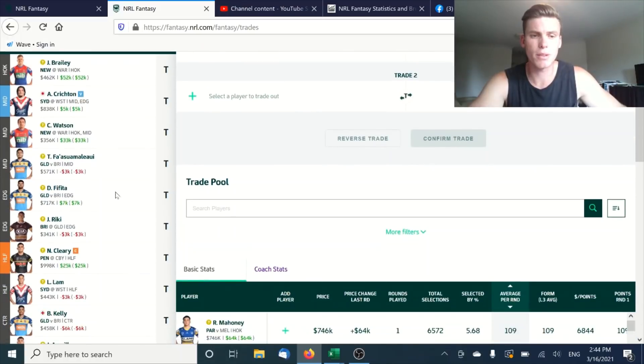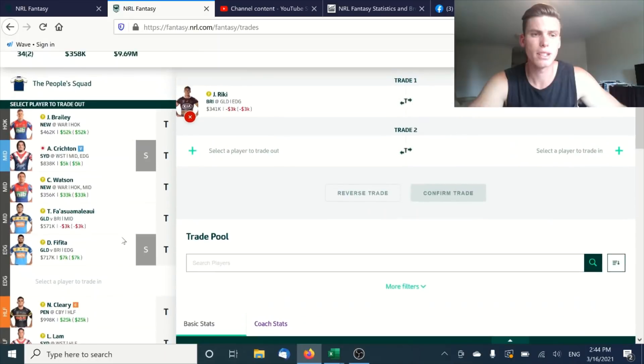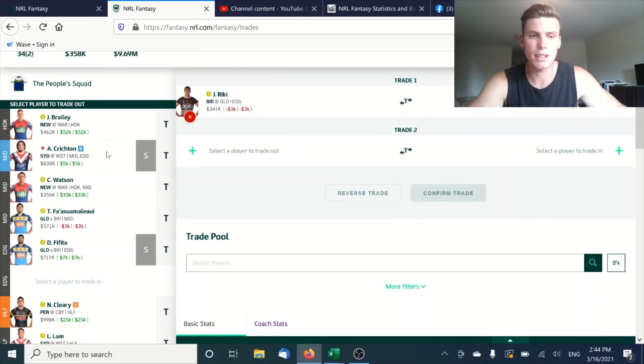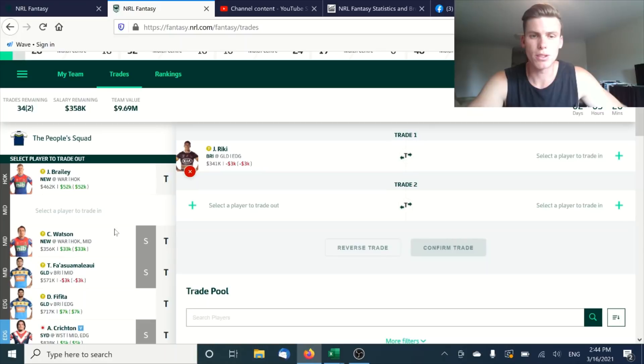With something like a Tino trade, you could move Crichton from a mid down to an edge and bring in a mid instead. These are the kinds of things you can do with your trades to make things a little bit easier.